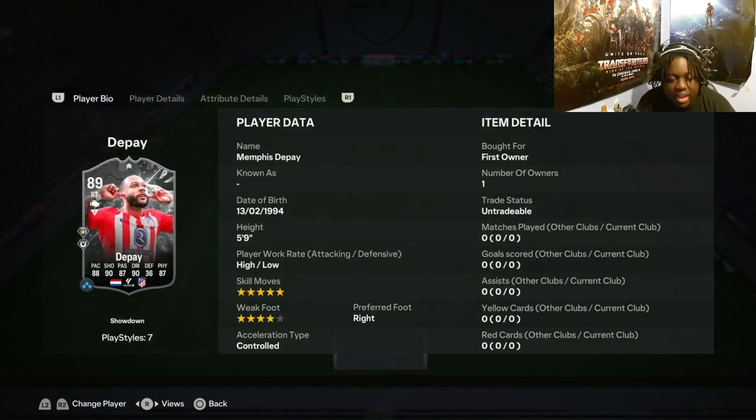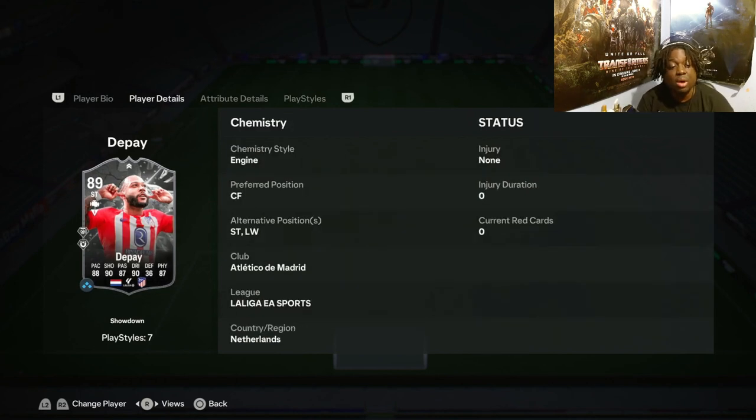Let's have a look at the card straight away. He's 5'9", high/low, 5-star skills, 4-star weak foot, right foot and controlled acceleration type. Just like Joao Felix — I'm dropping them both around the same time — you're going to hear me say a lot of similar things because they both have the same skill moves and the same weak foot. I like that, it gives you more opportunities. His three positions are striker, left wing and centre forward. A lot of strikers now can play either up top or on the left.